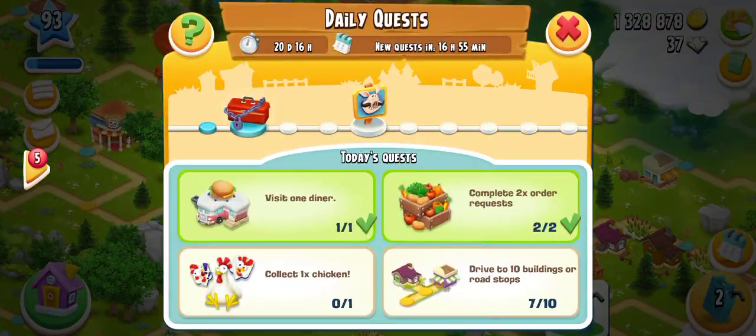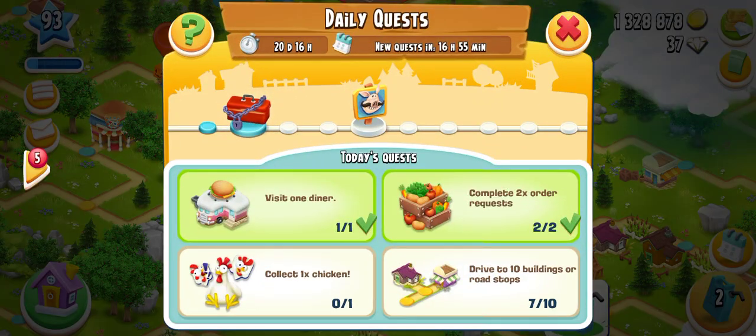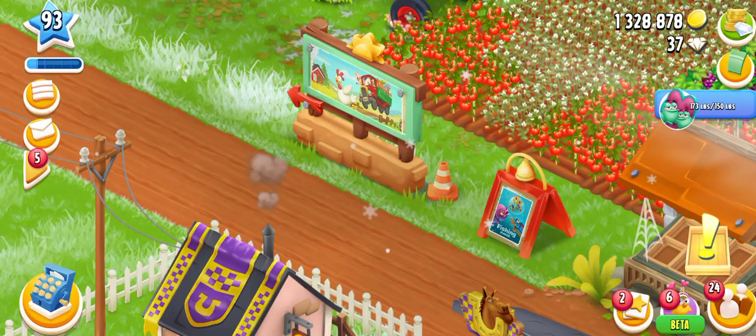Okay, let's check out the daily goals for today. First, we need to feed the cows — two cows give one star point. Then we need to plant strawberries — one strawberry gives two star points. Then we have to fill one boat crate and we can get two sun points.